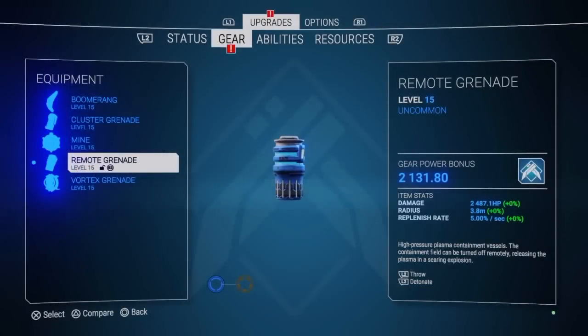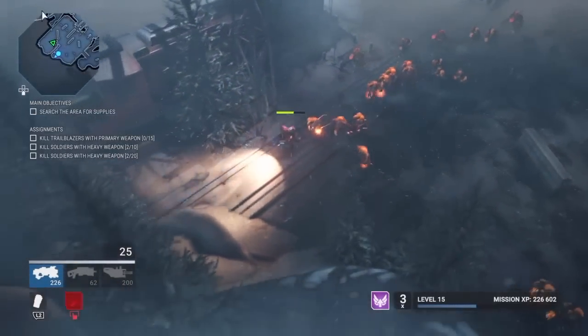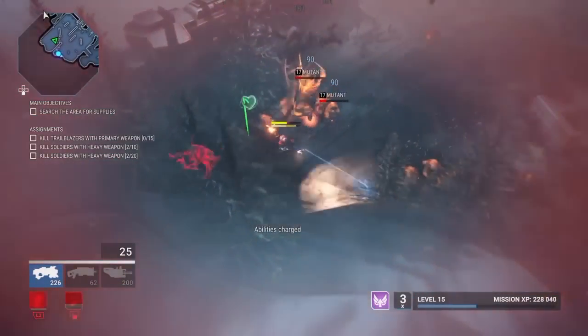Fourth on the equipment list is the remote grenade. You throw it and it's just like the cluster except you remote detonate — it doesn't split. Taking a look at the remote grenade, let's give us a bunch of enemies here.